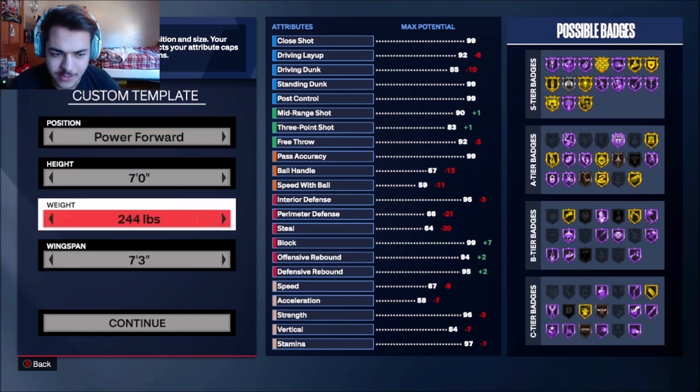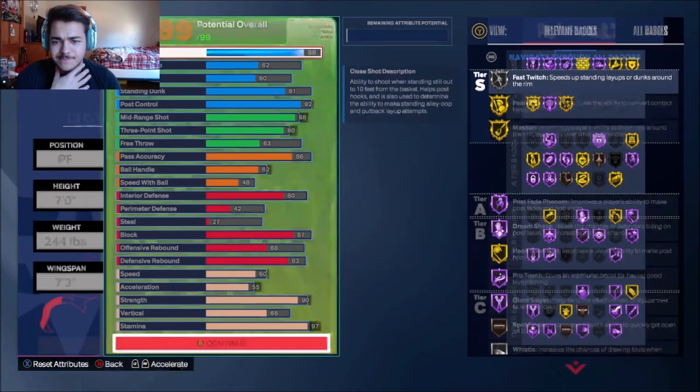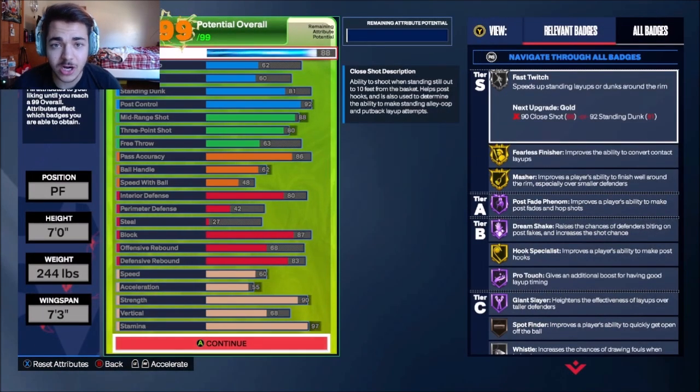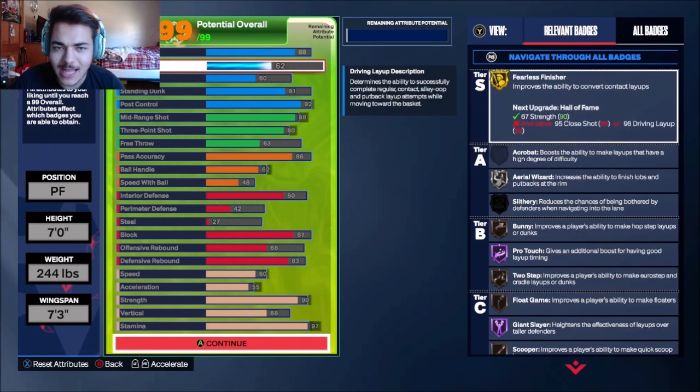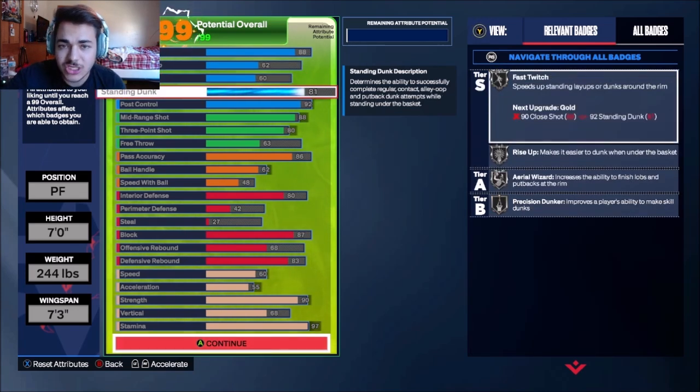You want to go hot power forward, seven foot, 244 pounds, 73 wingspan. Copy all this down: close shot 88, driving layup — like I said, it's replicating Dirk, but these are really good attributes. Driving layup 62, driving dunk 60, standing dunk is 81, so you can get fast twitch, rise up, and all that on silver.